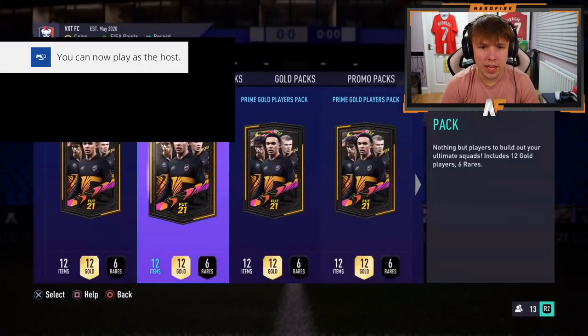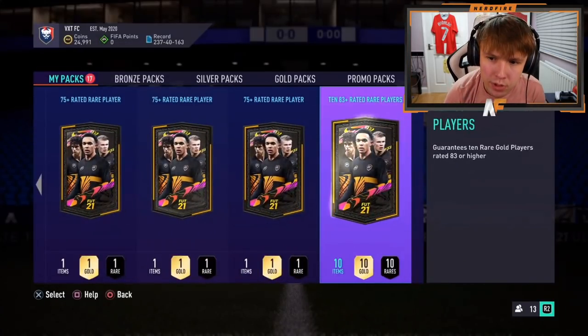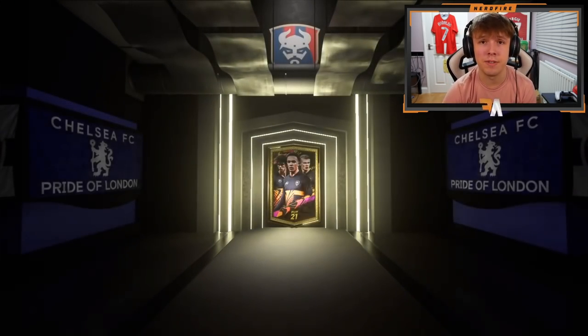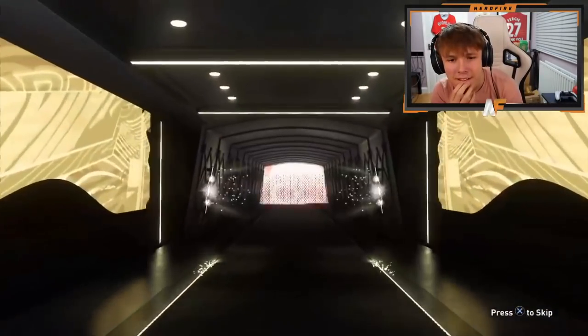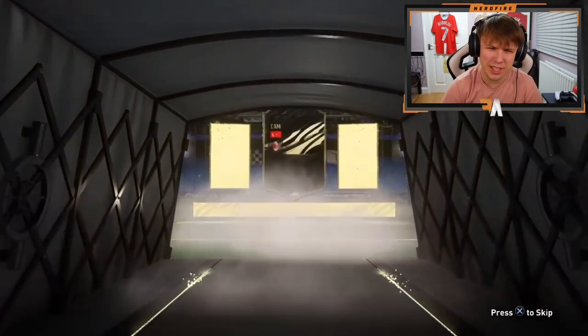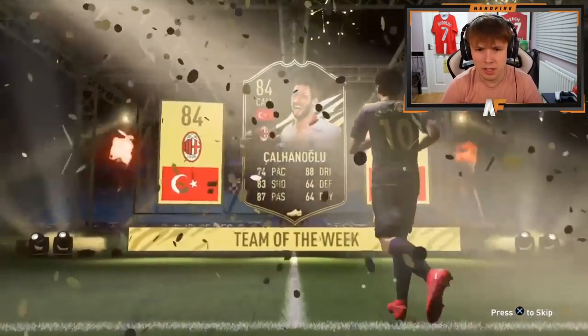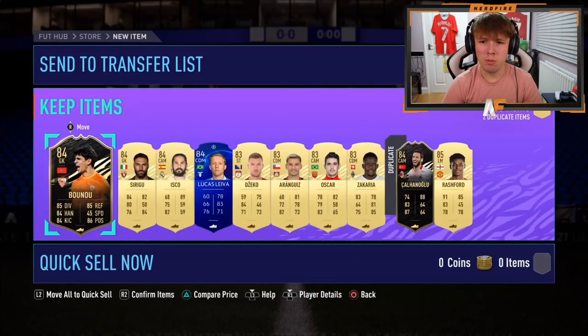Shout out to the man on Twitch — he's got a lot of packs saved. The one we are looking for is the 83 plus times 10 FUT Birthday. We don't get one, but it's an inform — is that Hakan Calhanoglu? His inform is 84. Hopefully there's an 86 behind him. He's got two informs that are 84s, so technically two walkouts and Rashford.